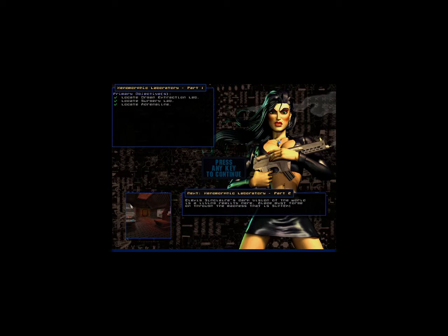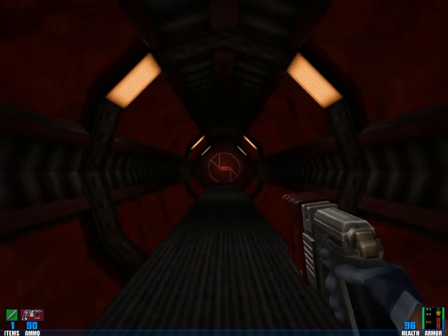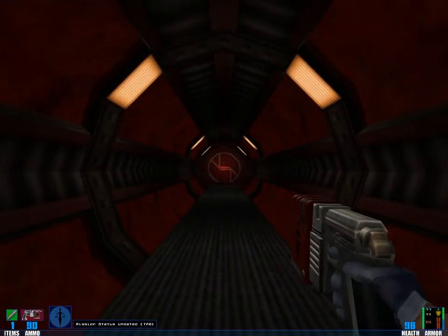We're moving on to the next part of the Xenomorphic Laboratory. Alexis Sinclair's dark vision of the world is a living reality here. Blade must forge on through the madness and the syntax. Yes indeed. Okay, let's move on.